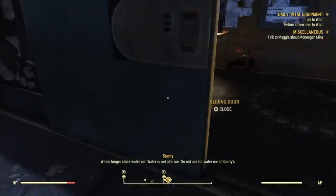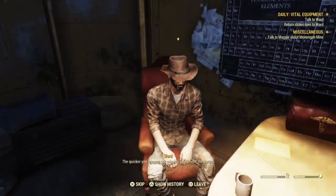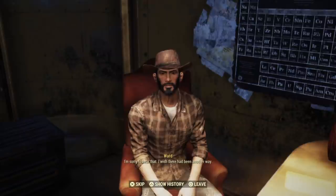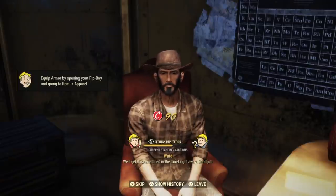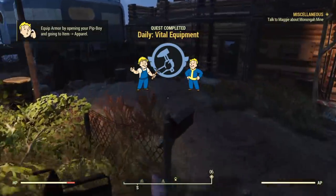Grab the item behind Ward's trailer that you just dropped. Go back to Ward and talk to him. Choose the first dialogue and let it go through all the way — do not skip anything. Just let it run through as it normally would, listen to everything he says, and once he's done you're good to go.